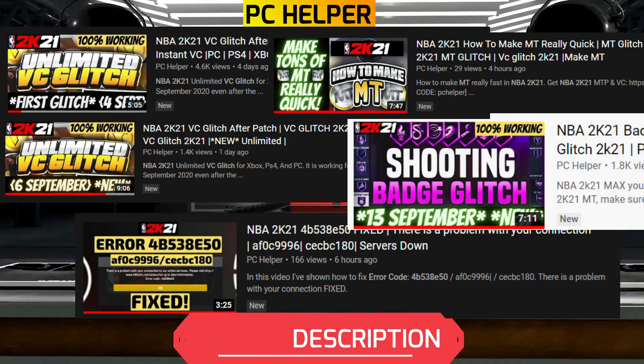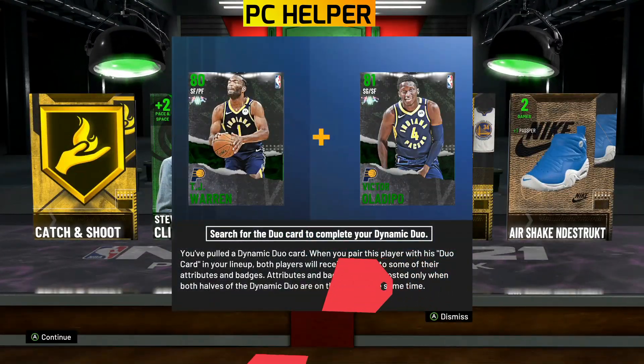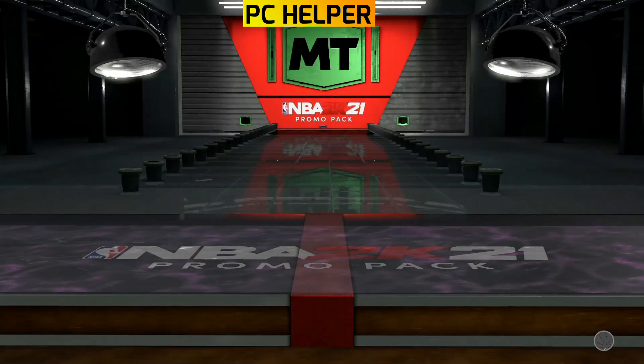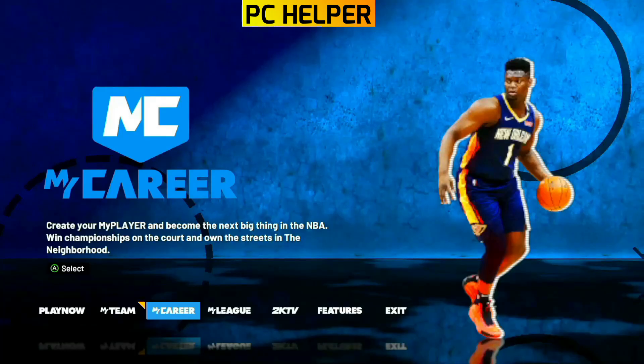Also make sure to subscribe to my channel right now to never miss a video like this, and press the bell icon so you are always able to apply these tricks before they are patched. Now without any further ado, let's get started. The best way to utilize this VC glitch is when you are done playing 2K21 and going to do something else, because you don't even have to play the game to get the free VC. Just follow my instructions very carefully and you'll get the VC.